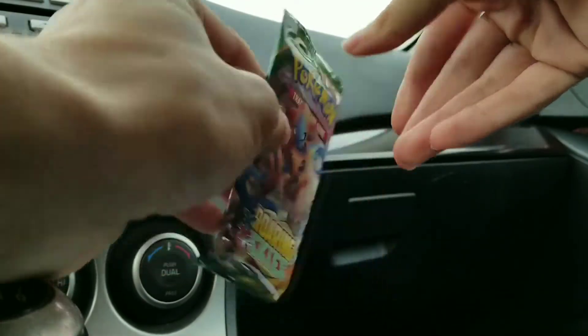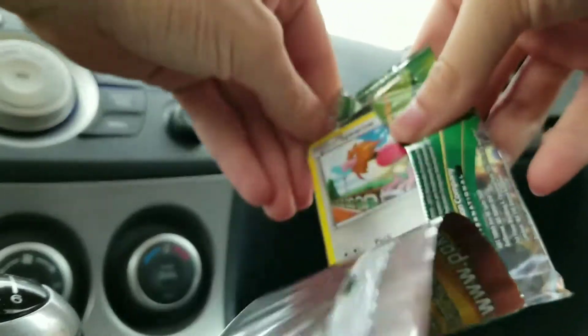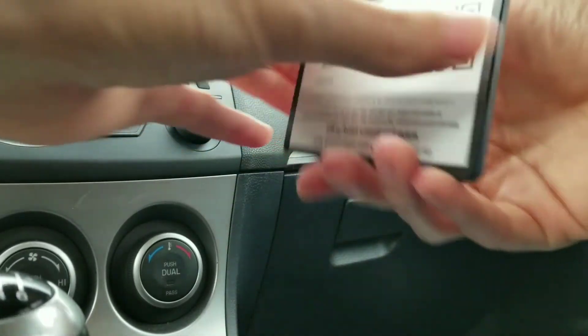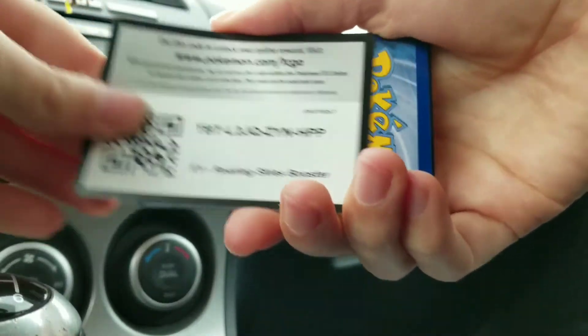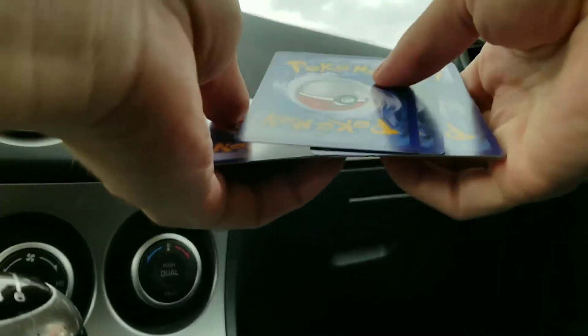Up first, we have a Roaring Skies pack. We got this the other day. Let's see if we can get a good card out of it. Here's your code card, flip it around for you. One, two, three, and three to the front.